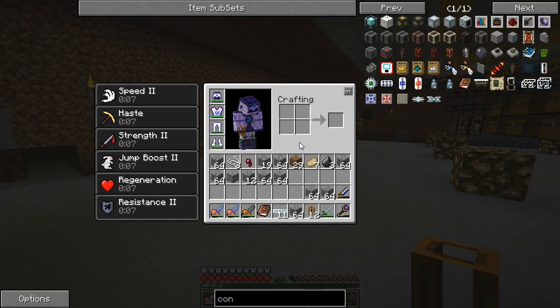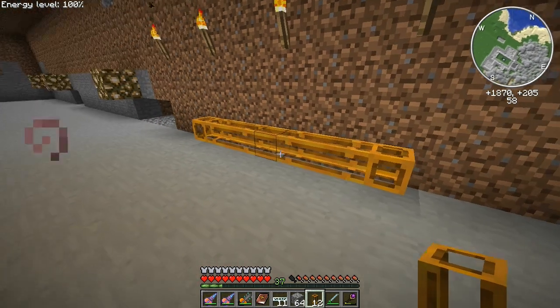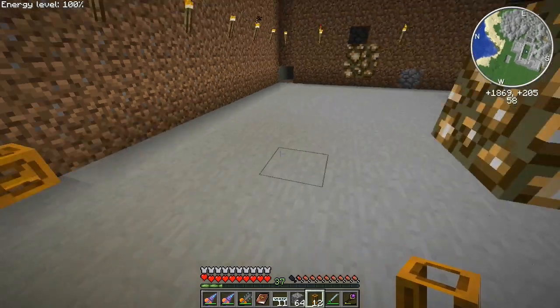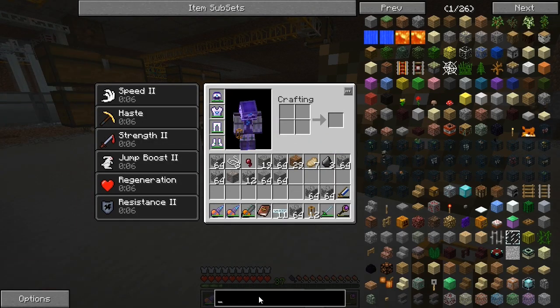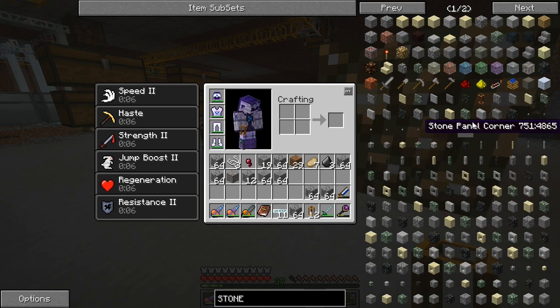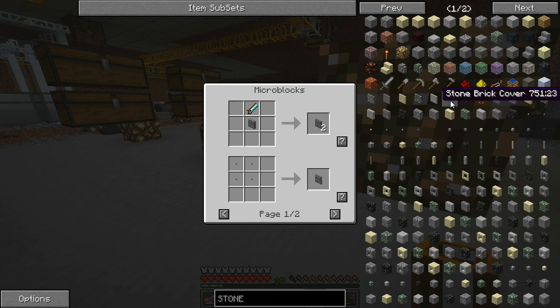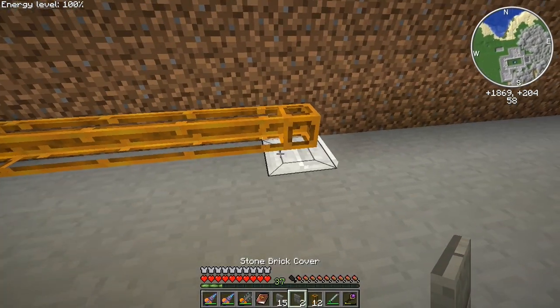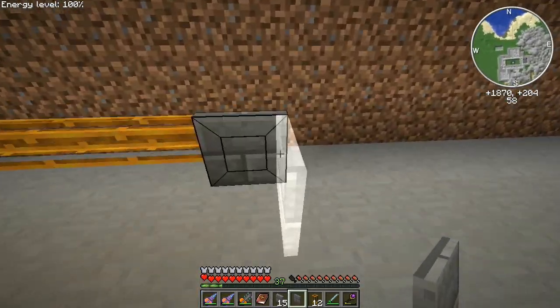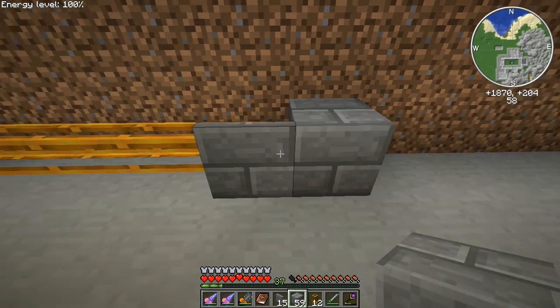I want to make a cover for these pipes. Pretty much anything's going to look awesome but it needs to be something we can actually craft. I was thinking about making stone brick covers. That's just a panel slab — not too bad. Let's make some stone bricks, then make the slabs, then the panels, then we'll do two covers and see. I'm pretty sure you just place these right on here. Does that work like a normal block would? Looks good to me.